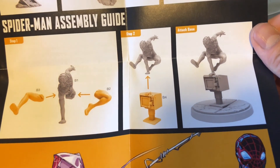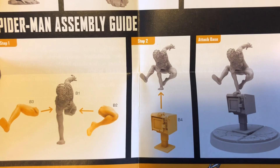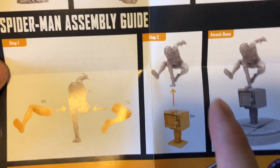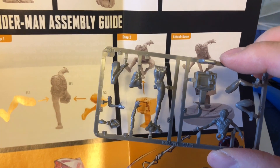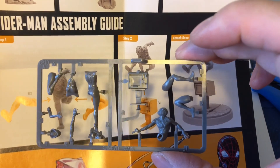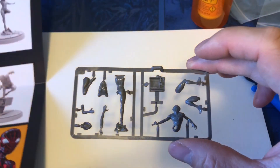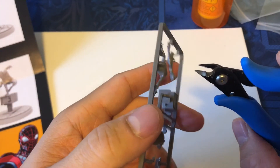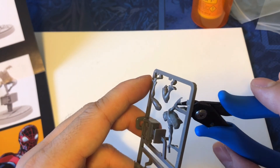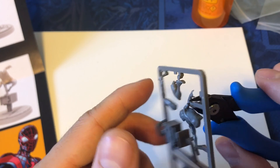We are assembling Spider-Man — Miles Morales Spider-Man, one of my favorite characters in the Marvel universe right now. He's literally only four pieces and a base, so this is going to be really easy. The pieces are numbered and correspond to the sprue. I'm actually going to clip everything out, cutting nice and flush against the model to save cleanup time — I'm more about speed when building.